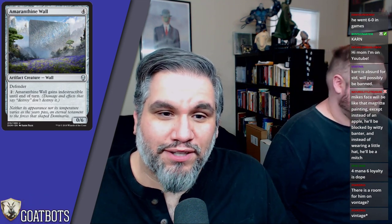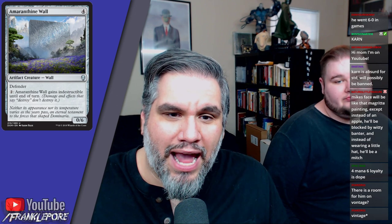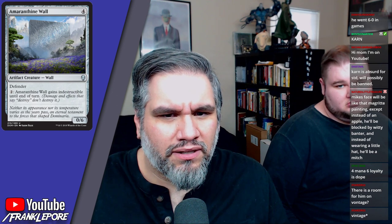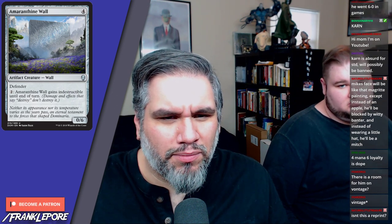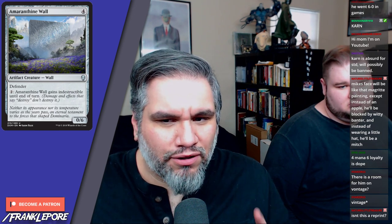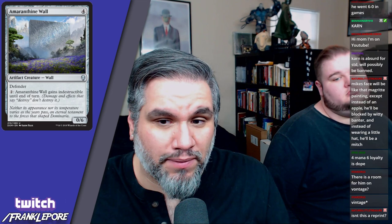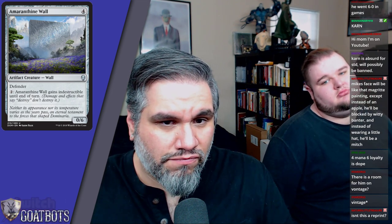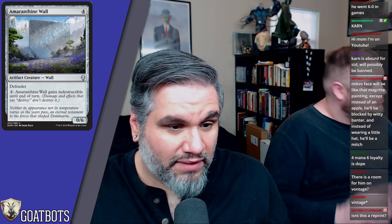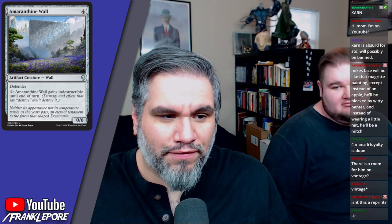Amaranthine Wall — four mana for a zero-six defender. It's a wall, so we've got the wall throwback here. Amaranthine Wall gains indestructible until end of turn. Interestingly, I thought they changed the wording so cards no longer reference themselves by name and just say 'this' — yet it seems to reference itself by name, which is a bit odd for the same set where that change supposedly took place. Maybe it's a reprint — let me know if that's true.